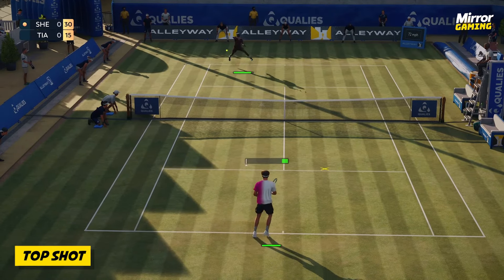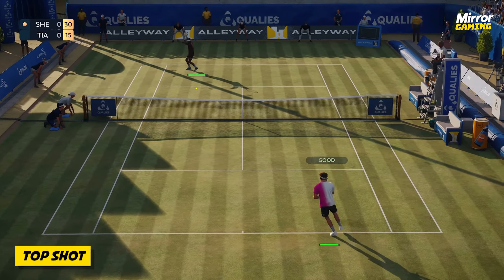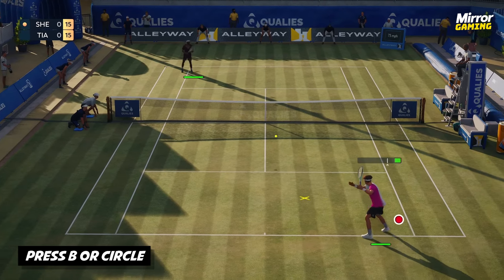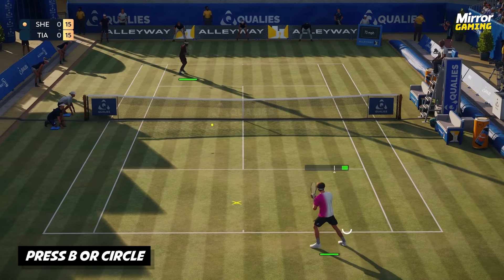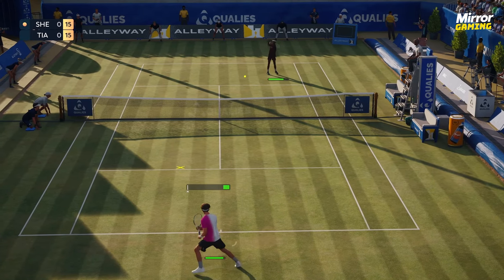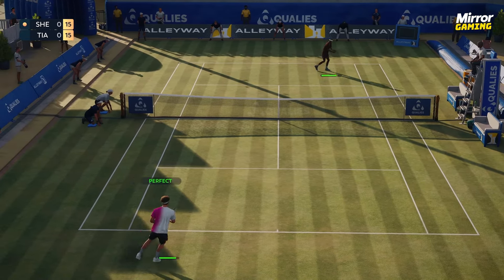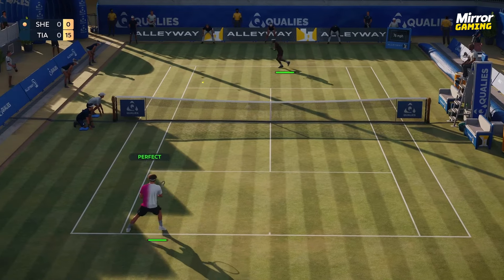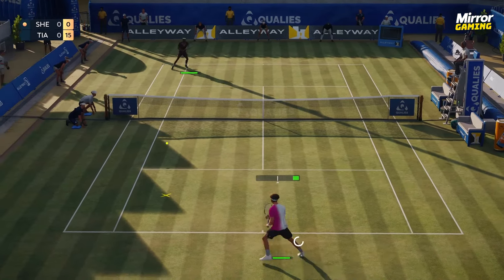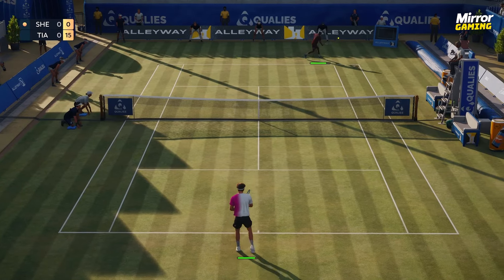Then there's the topspin shot, which you can do by pressing the B button on Xbox or the circle button on PlayStation. This shot is best used when you're looking to destabilize your opponent and open up a gap to take advantage of. A perfect topspin shot will bounce high and go deeper and wider than any other shot in your arsenal, allowing you to send your opponent to the other side of the court.